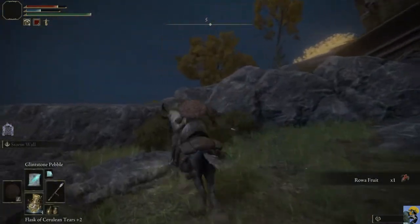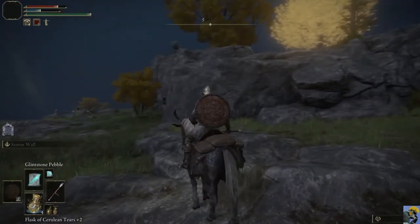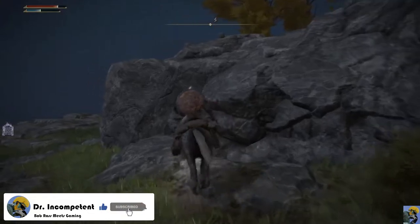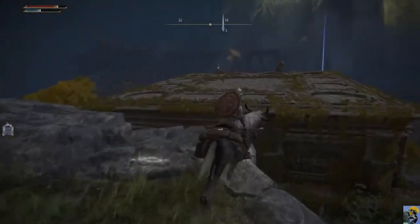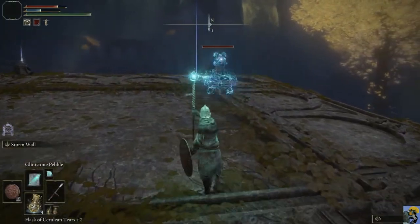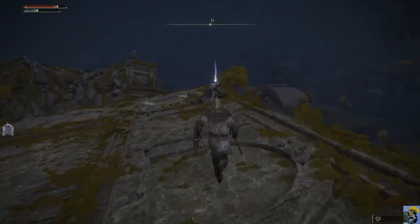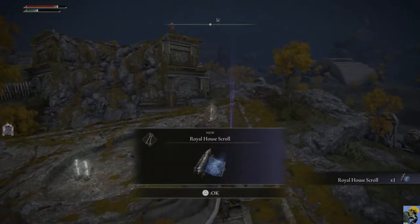A horse can jump. Torrent can jump up here. Is that another one of those items for my flask inside that container? I think it is. Let's go here. I'm going to take this dude down first. Hi buddy, we see you. And you're gone now. No more hitting me. What do you have? Royal House Scroll. Sweet.